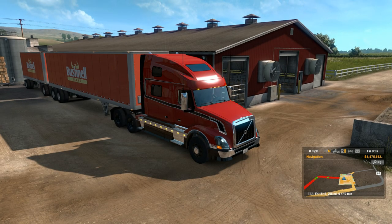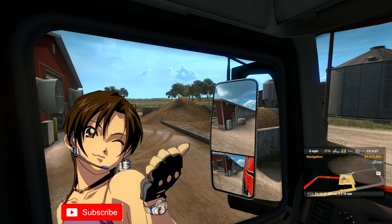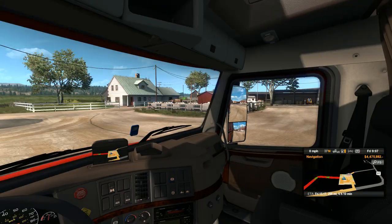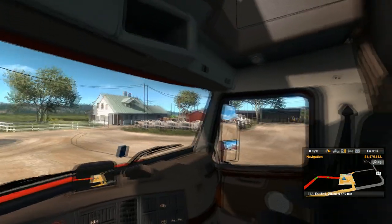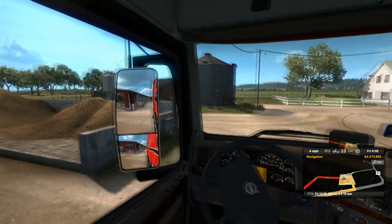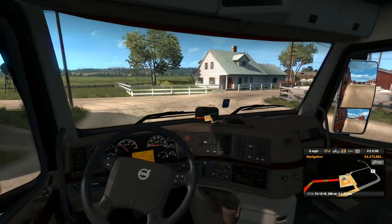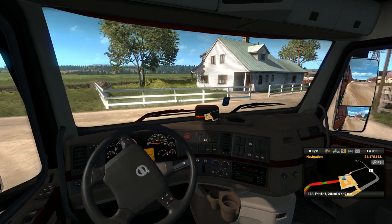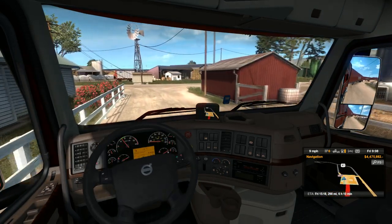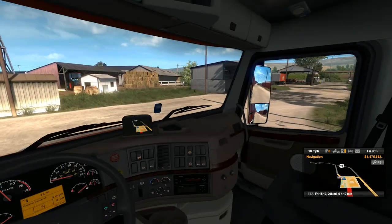$16,300 according to the mission log, so that should be fairly good. Now my next question is, how do I get out of here? There's a way right there, but I don't know if this trailer will allow me to turn around. Maybe I can go around that tree or something. Let's just take it nice and slow and see if we can get out that way. This farm is incredibly tight. Maybe it wasn't the wisest of ideas to take a double, but we should be able to just loop around the farmhouse and head out on the open road.